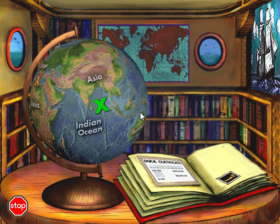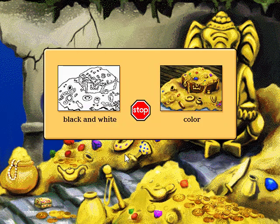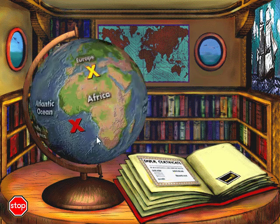You can click on them to get a better look. Click again if you want to print. Spin the globe to try another dive site, or click the stop sign if you want to quit.